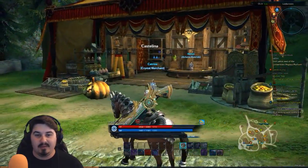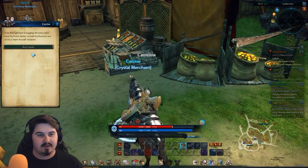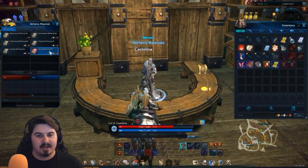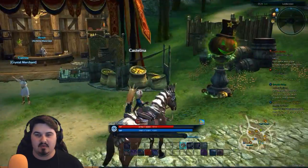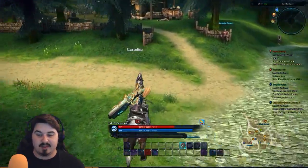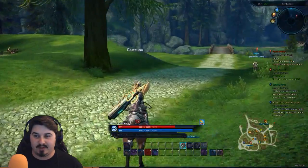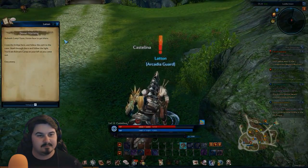Hello there — how's it going? Oh, this is the crystal merchant. We can buy weapon crystals and armor crystals here. What about this person? Alchemy and materials — nah, that's not what we need. I think this is a new building just for the Halloween event — that explains the pumpkins and all that. Anywho, let's continue on, out of the city and over to the Pegasus platform. Lumbertown Pegasus platform — there we go, there he is. Latton — 'No such thing as a free lunch.'